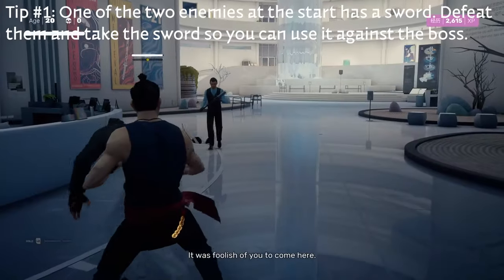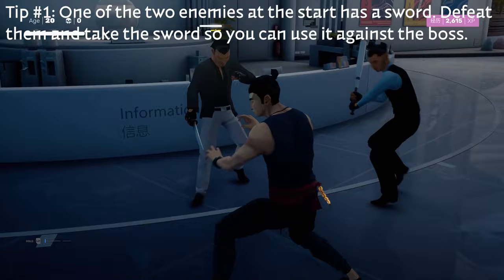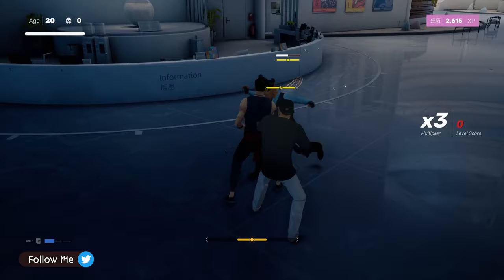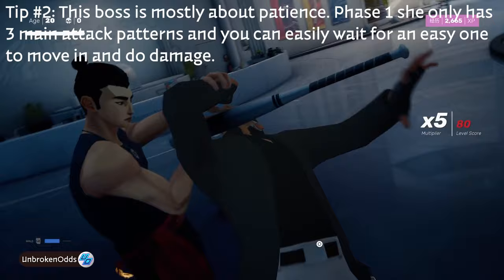We've made it to the third boss, Kuroki. This one is really all about patience. At the very beginning you fight two people, one with a bat and one with a sword. Take them out and keep the sword with you because you can take it into the boss battle. Once you've beaten the stage, you can quickly run through the elevator to get back to the boss after killing those two people — it's the fastest and easiest way.